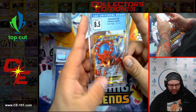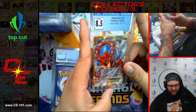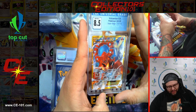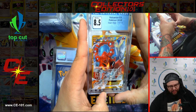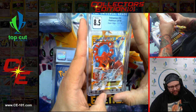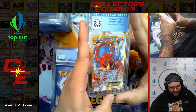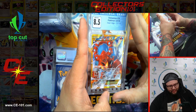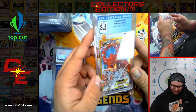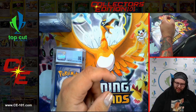CGC 8.5 Volcanion EX Secret Rare from Steam Siege. There's just something about this card — just how intense it looks. The gold, the double energy types. Those designs expanding outside of the borders? Gorgeous.